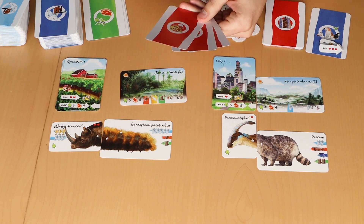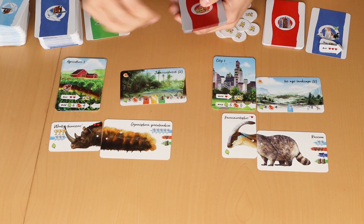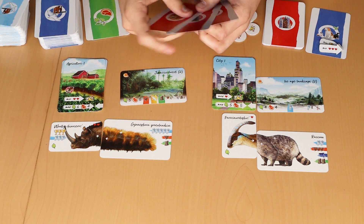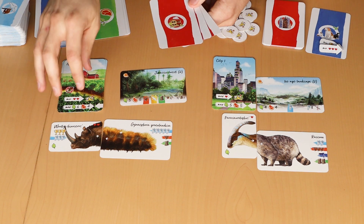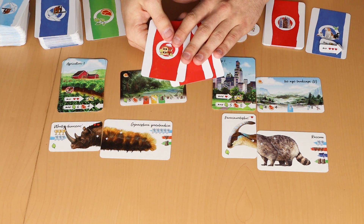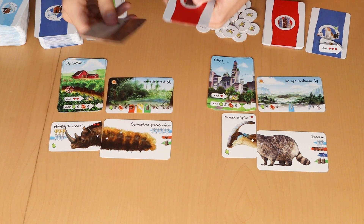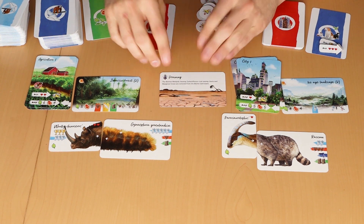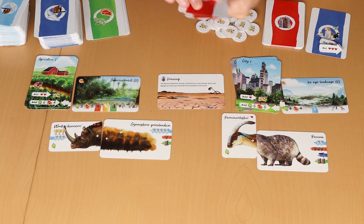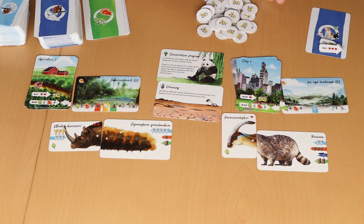These cards have 14 new effects, different from the old event cards. If you play with human territories, you always play with human event cards and the old event cards stay in the box. The event cards have an effect and an icon in the upper left corner — either a smog icon, meaning the nature index falls, or a tree icon, meaning the nature index rises (which is very rare).